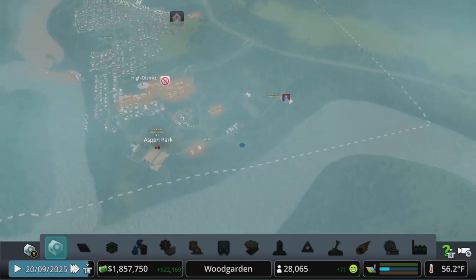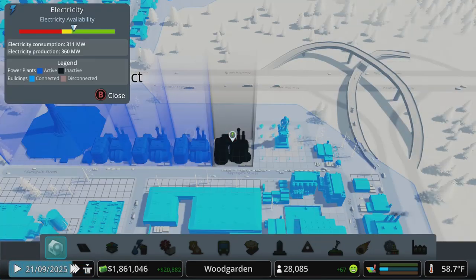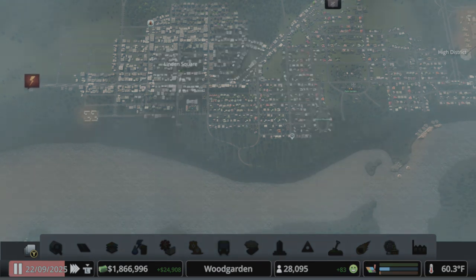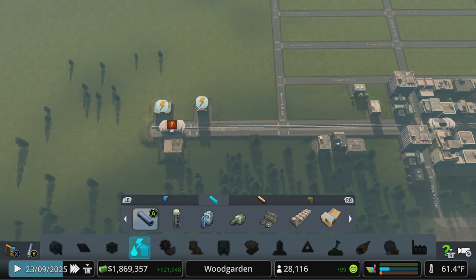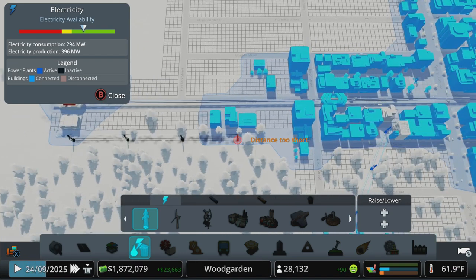The last two power plants — let's just turn them on since we're having some power problems. Although that one way on the edge — having a power plant on or off shouldn't be a problem there. Let's just do that for now.